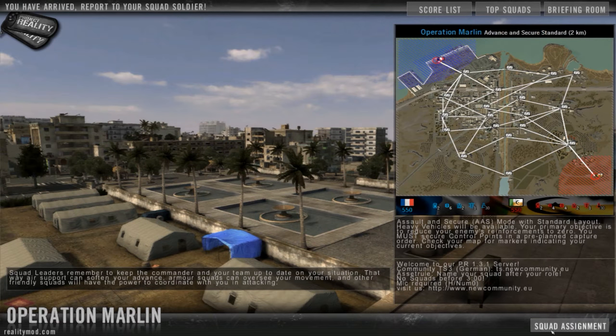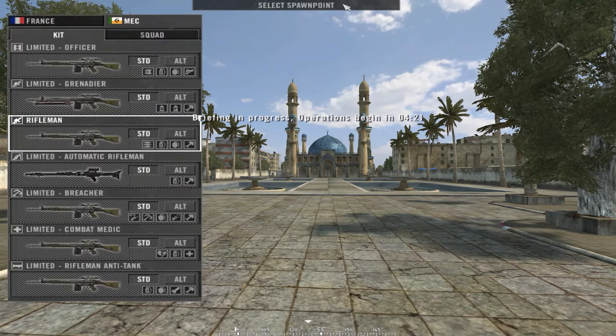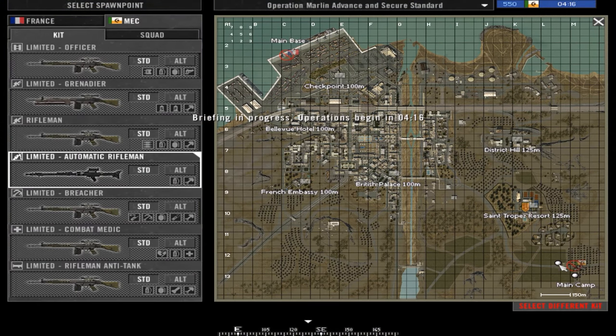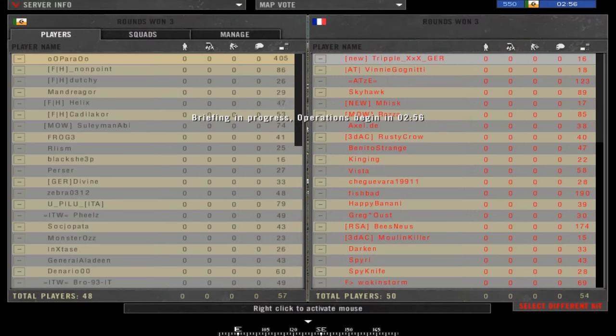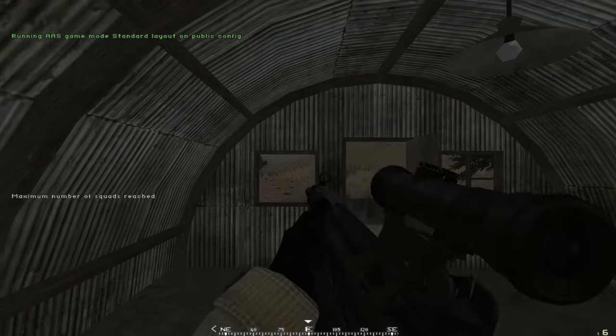Welcome to another video on Project Reality. I'm determined to get into this game and have a real good game with it. I found a game that had 50 versus 50 on this map — I thought it didn't look that big, but of course all these maps in this game are big. We're going to be playing as the MEC. When you come in you join a squad, but you have to wait for a timer on screen — I presume that's to let the server settle down. As you can see it's 49 versus 49, so there's lots in here.